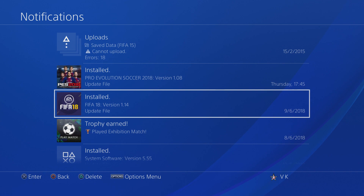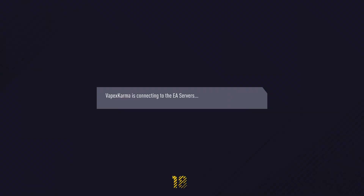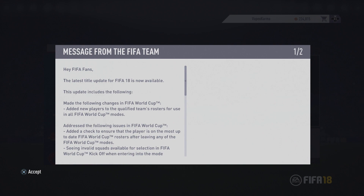The update is called version 1.14. Once that's all downloaded and installed — it's a couple of gigabytes — you can open up FIFA 18. As FIFA 18 is loading up, it will say it's connecting to the EA servers. You have to make sure your console is always connected to the internet during this process, otherwise it won't work because it needs to download a server update.